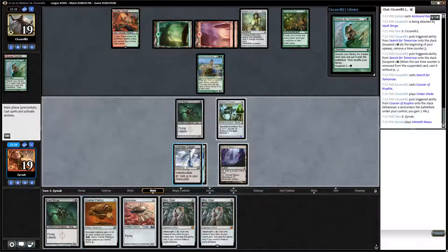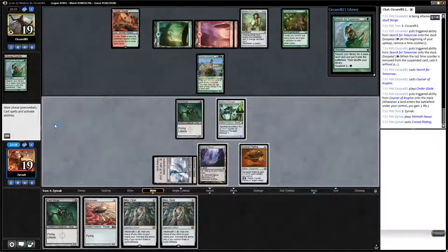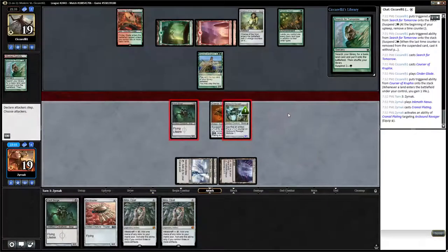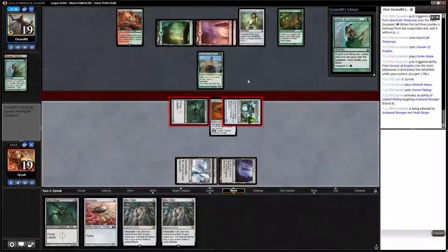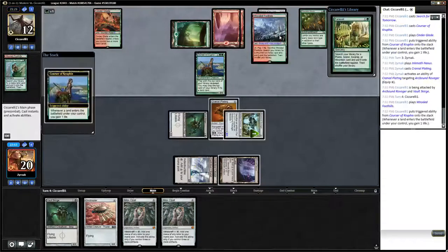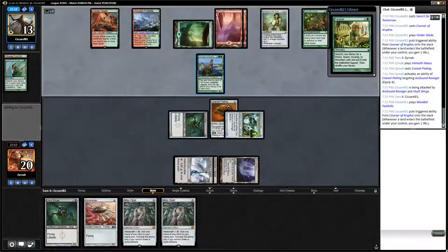Another Mox Opal is not what we want here. The question is, do we want to trade off an Arcbound Ravager — give him the option of trading Ravager for Courser of Kruphix? I think we do. Letting him get too many lands is a disaster, so we'll go for the one extra damage. And generally, with Prismatic Omen, if they're going off with Shift or Valakut, they're just getting too many Valakut triggers to have the life gain from Vault Scourge matter.